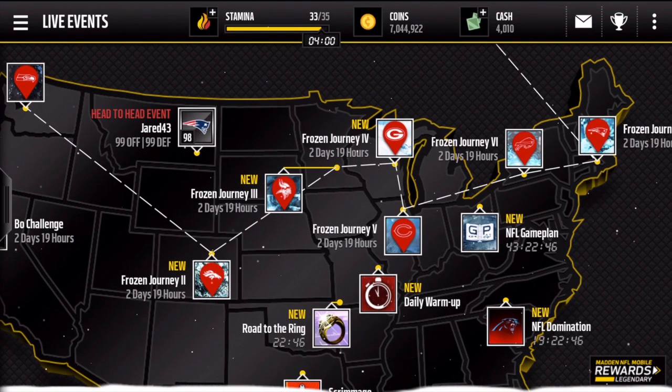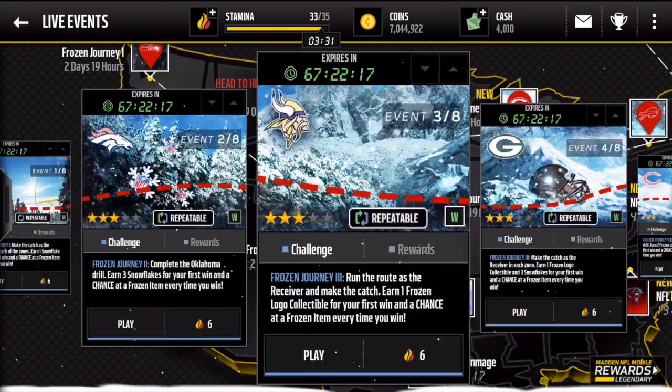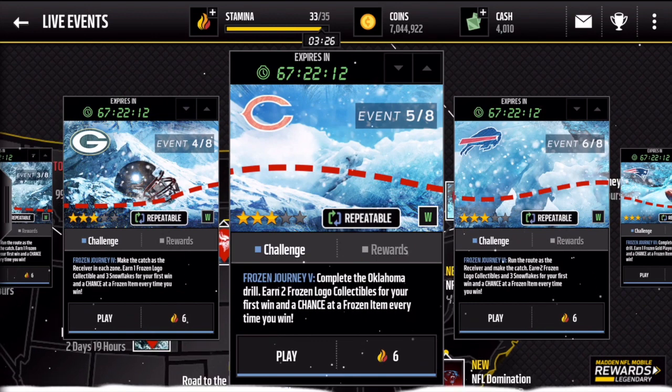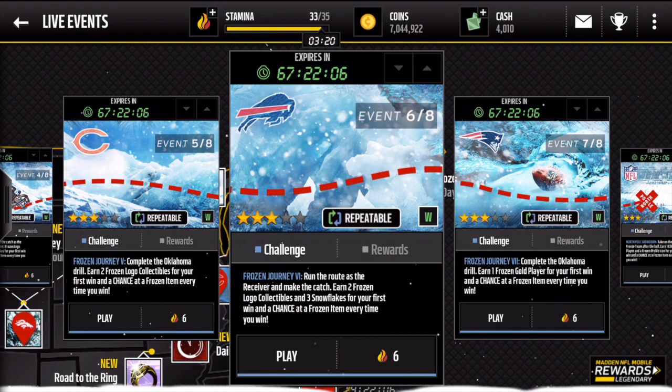A really great touch they added is it really took away that pay-to-win aspect — they brought the prices on a lot of players down. That does suck for players who grinded out first, but it's also great for players who grind and want to make coins. Starting off, the first win earned a snowflake, then three snowflakes, then a frozen logo, then a frozen logo plus three snowflakes, then two logos, then two logos and three snowflakes, and then yesterday was a frozen player.